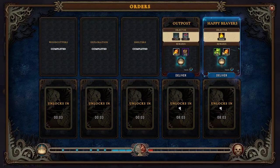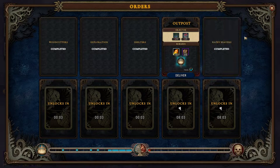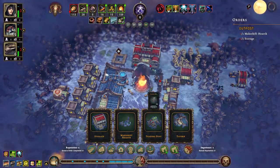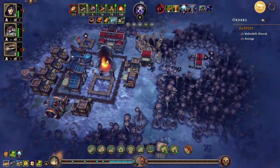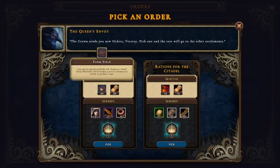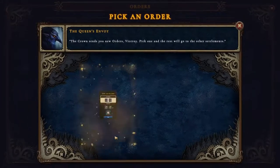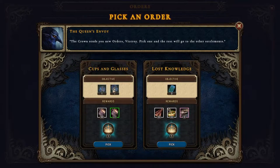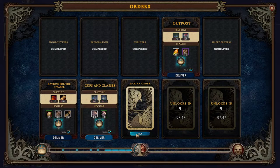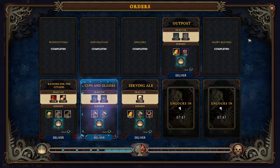We could deliver this plus two — nice, let's deliver it. We also need to build the trader. Trading post, build up there. 24 farm fields is never going to happen, so it's going to be this — brewery and tavern, nice. We already have that. 50 ale or leisure 50 times — yes. We can get a new building.